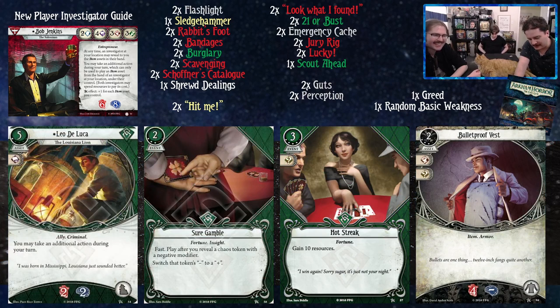For upgrade considerations, we have upgraded Leo De Luca. He's largely good here because we only get five level-zero rogue cards, so there aren't many allies in the base deck. He costs five resources, but you get an extra action every turn — that's 33% more actions guaranteed.